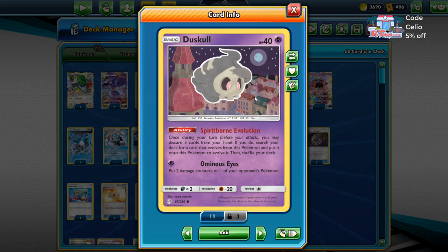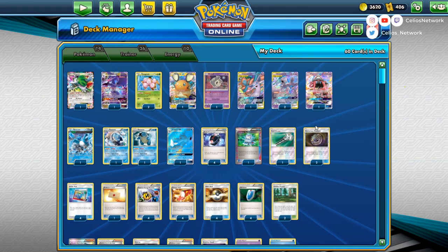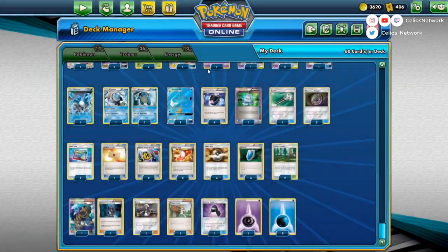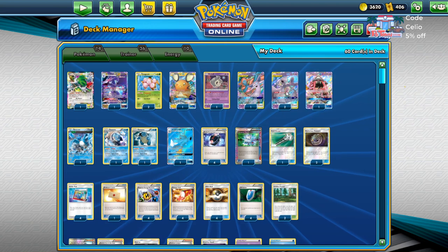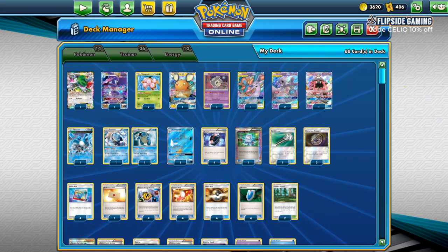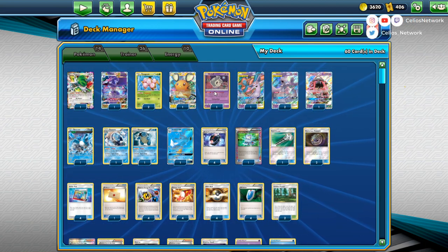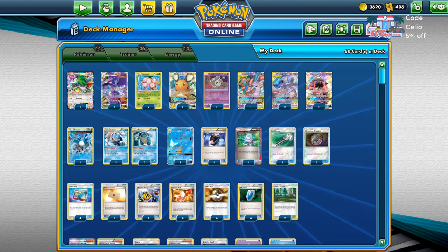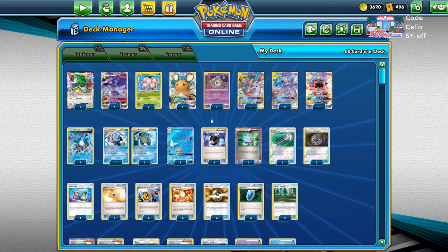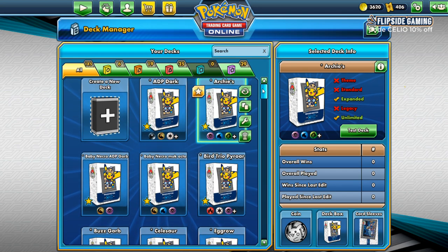If you do, search your deck for a card that evolves from this Pokémon — but all you care about is discarding three cards from your hand. So if you have Duskull and four cards, one of which is an Archies, you just empty your hand and play Archies. I don't know if people are still going to play the Mewtwo and Mew engine, but I took a list from Limitless from Portland and popped Duskull into it. I don't like Archies and I'm not sure how good this list will be, but it is a base list and I didn't want to leave you without one.